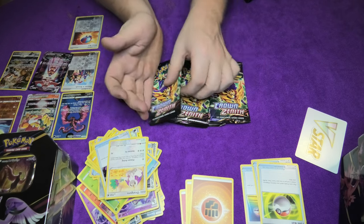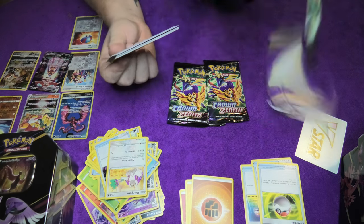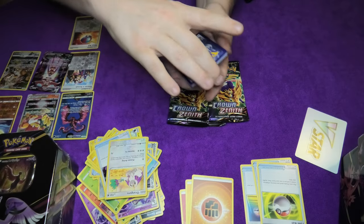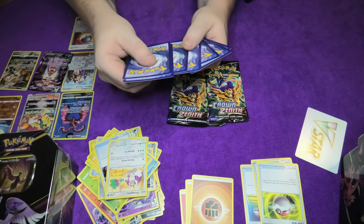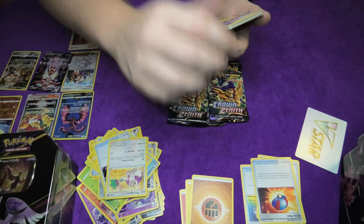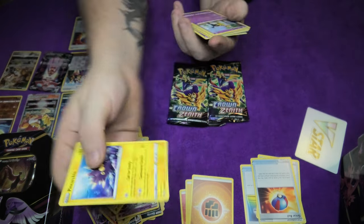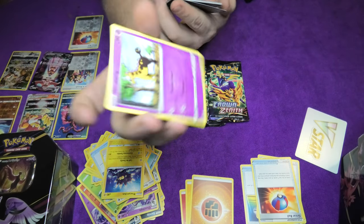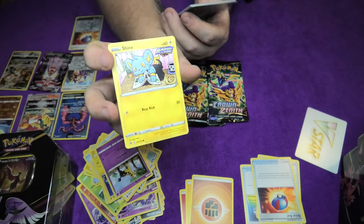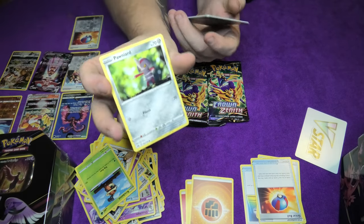Four more packs of Crown Zenith - let's just get into it. We need to find out what's inside. I need to find out - I'm excited, I hope you are too. We start with a great ball, followed up by a Qwilfish - a sea urchin. A Girafarig - it's a graphic giraffe. A Shinx - who can't love a Shinx? A cricket dude. Then we have a Pawniard.